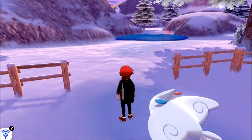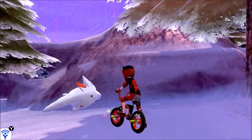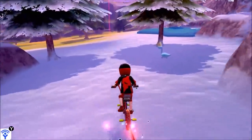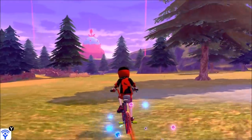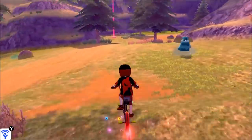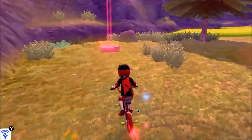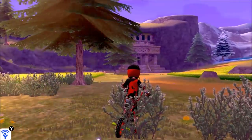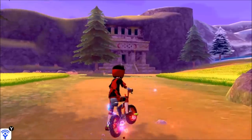Starting with Galarian Articuno because this can be a really tricky Pokémon to find and catch. I heard it once in Freezington but when I looked around I didn't see it. There are reports you can find it just flying around in the Crown Tundra, but what worked for me was going to a Dynamax den, time skipping from it, and that seemed to reset Articuno into the area. I went to the Registeel cave and it showed Articuno flying towards Freezington, so I chased it down.